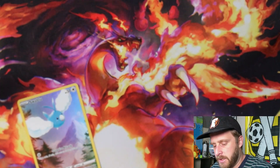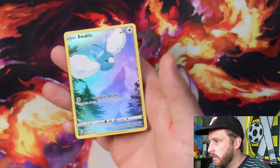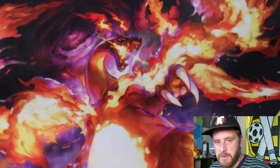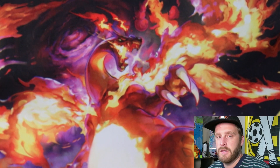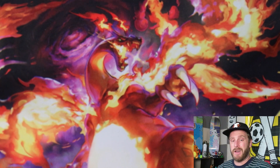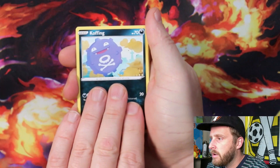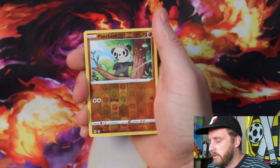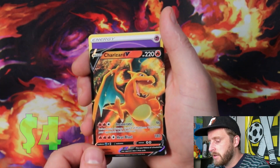All nine of these Galarian Gallery cards together form a pretty cool picture. My binder has them set up so they all line up on the same page, because they don't in the numbering of the set — which I think is kind of odd. Don't know why they wouldn't put them in order. We got Koffing, Sandile, Falinks, Grubbin, and Pancham.